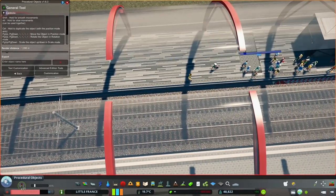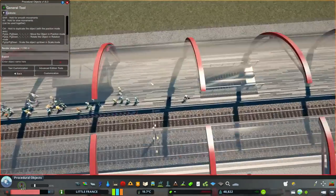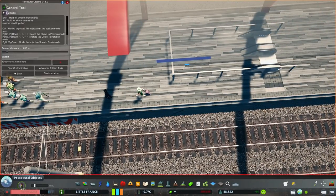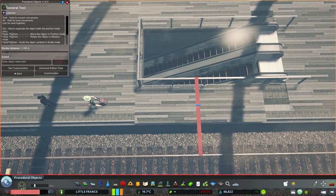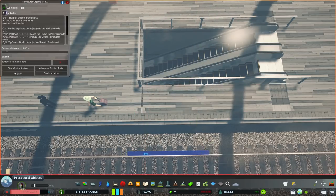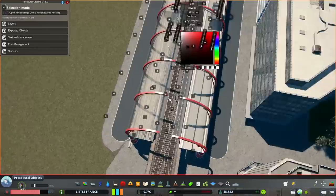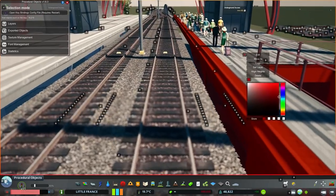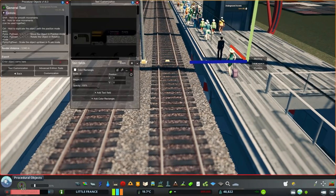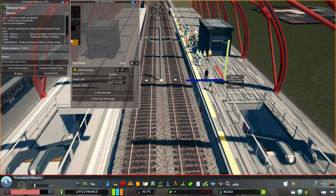I'm using the control feature of procedural objects to copy quickly — it does the job super fast. I'm also using different procedural object textures for decals because it's easier to raise them and I like their modern look. I was thinking: what if I color part of the platform yellow? I'll play with a rectangular procedural object to colorize only one side of the platform.